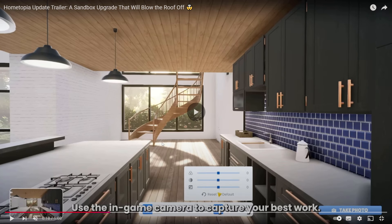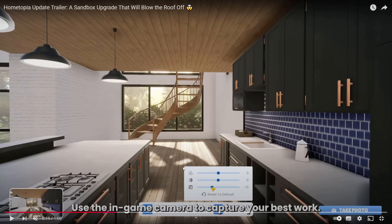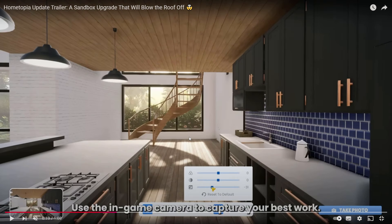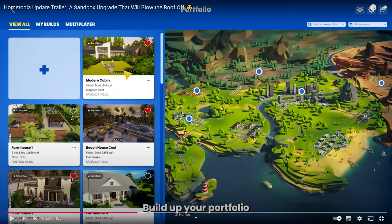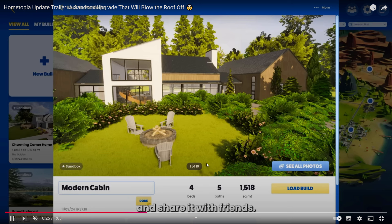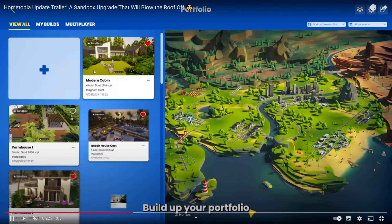There is also a feature which allows you to capture what you've created, so you can take some amazing in-game screenshots. There's a function which allows you to increase brightness, for example, so you can make slight adjustments to really get the most out of your screenshots. We can also see that we are able to create a portfolio and share our creations with others. And we can of course also look at what others have created — it's always amazing to get some inspiration to see what others are up to.